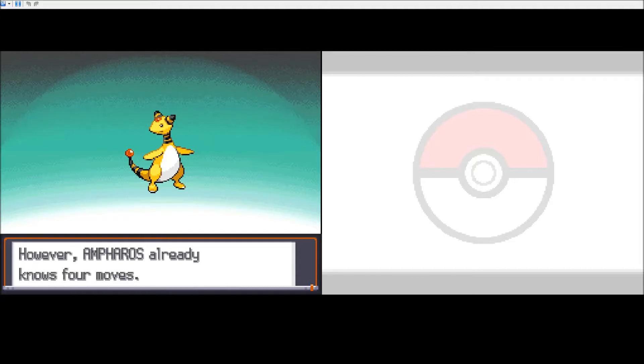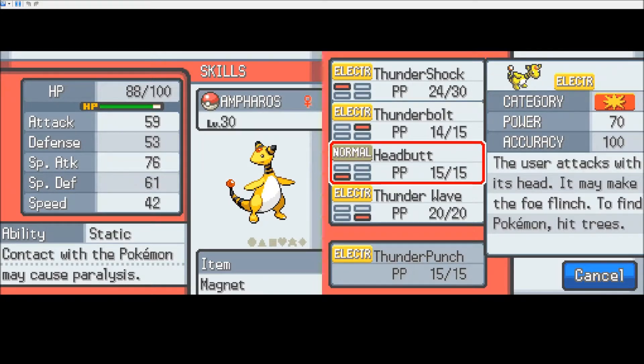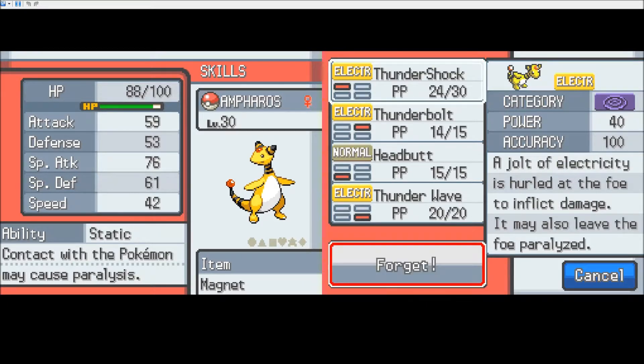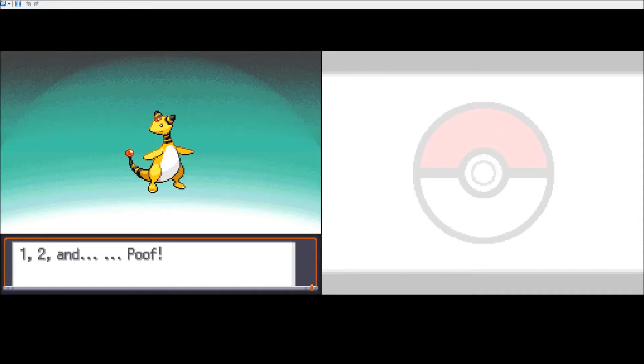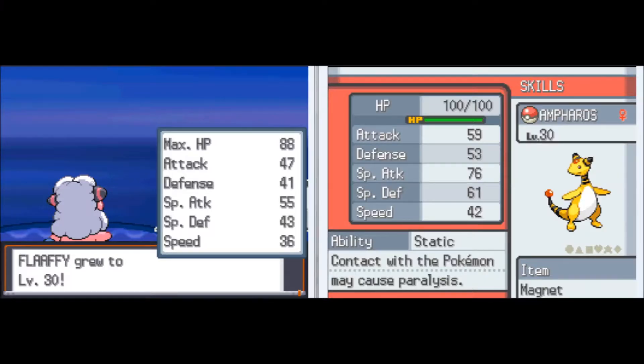And wants to learn Thunder Punch! Hell yeah, you can learn Thunder Punch! What are you gonna forget, buddy? Are you the only one with Headbutt now? That's a 75 damage. Let's get rid of Thunder Shock. I think that makes sense. No reason to keep that. So now we've got a Physical and a Special move. That's really good. And both are pretty good damage too. This one's 75. Thunderbolt is 55. As you can see here, we have a pretty awesome upgrade: 88 health to 100, 47 attack up to 59, defense goes from 41 to 53, 55 special attack up to 76 — that is a 21 increase — special defense from 43 to 61, and speed from 36 to 42.